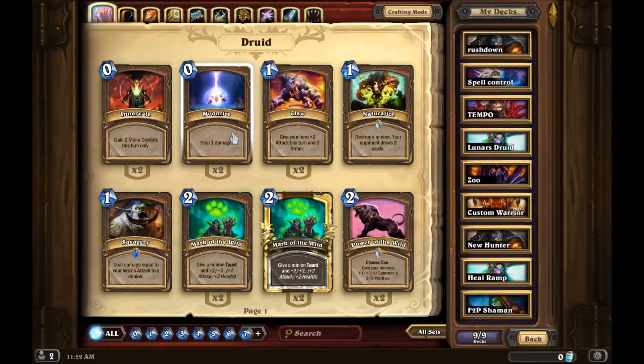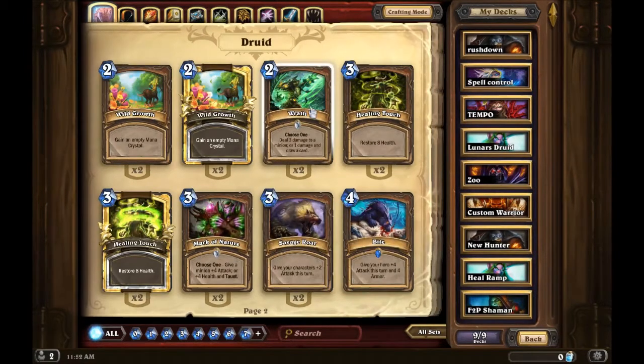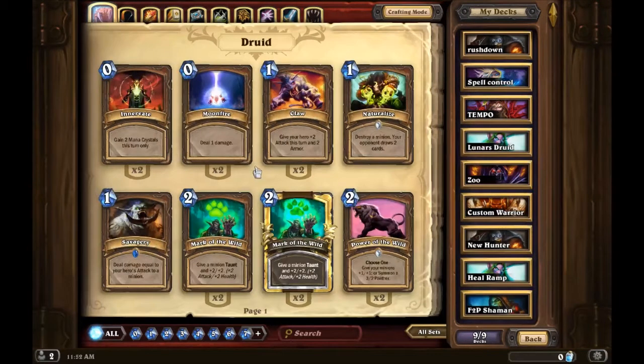Moonfire — I don't ever use it, it's not that great. I just use Wrath. Wrath is an uncommon so you should be able to get it pretty easily, but if you don't have any Wraths, Moonfire is not a bad replacement.